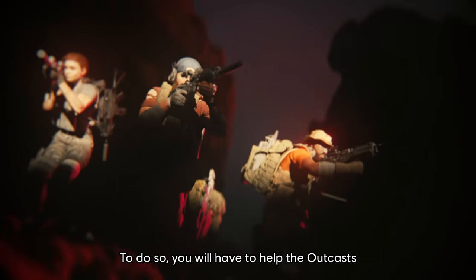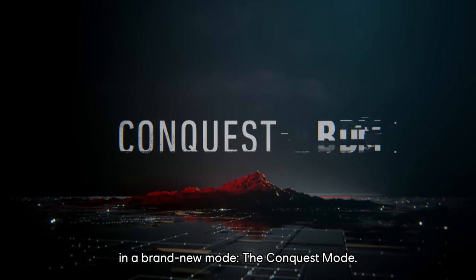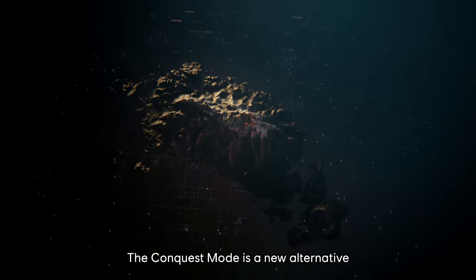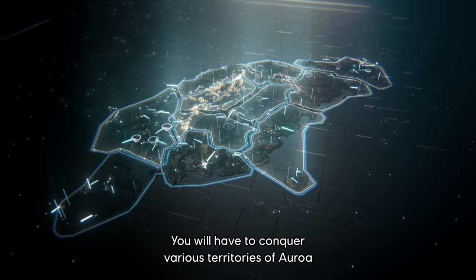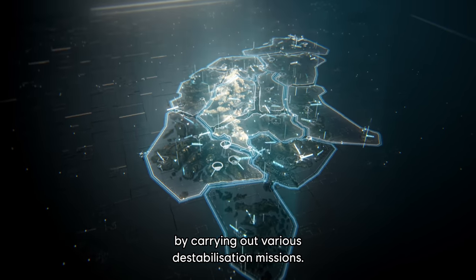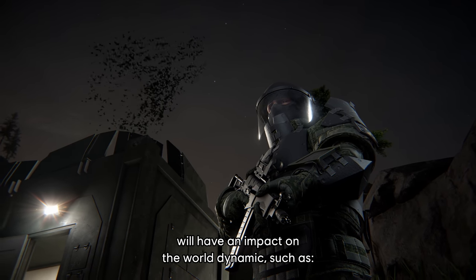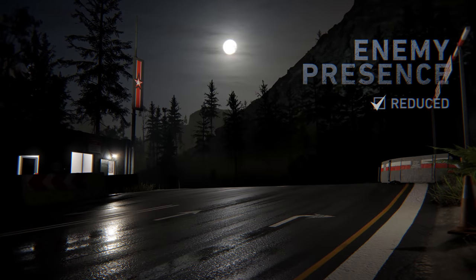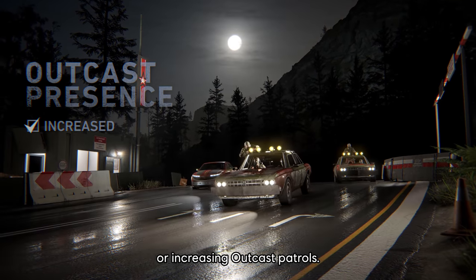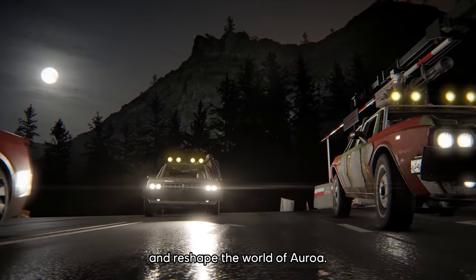To do so, you will have to help the Outkast get rid of the remaining enemy forces in a brand new mode, the Conquest Mode. The Conquest Mode is a new alternative mode to Ghost Recon Breakpoint's Story Mode. You will have to conquer various territories of Auroa by carrying out various destabilization missions. Note that each mission you complete will have an impact on the world dynamic, such as deactivating drone surveillance, removing enemy presence, or increasing Outkast patrols. Choose the mission you want in any order and reshape the world of Auroa.